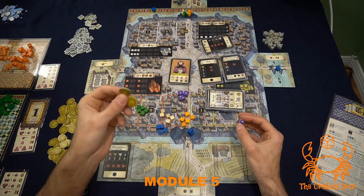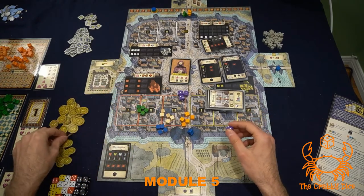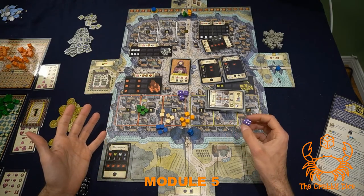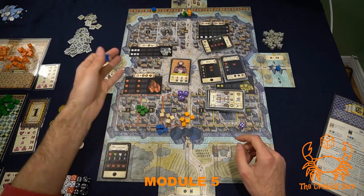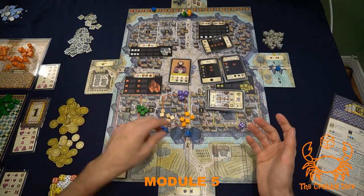This is the only action in the game that you can boost with money. If you use a four, you can spend two coins to turn it into a six — the maximum you can ever have. So any number under six can be boosted up to six by spending money. For example, use a four, give up two dollars, and it becomes a six.